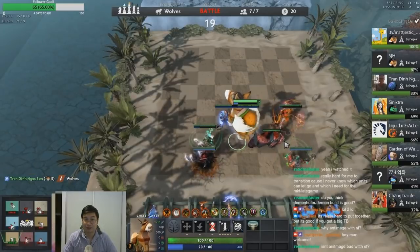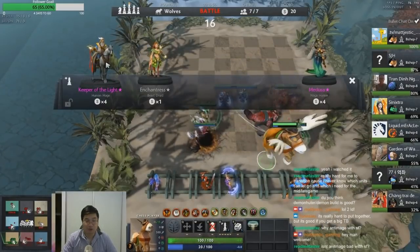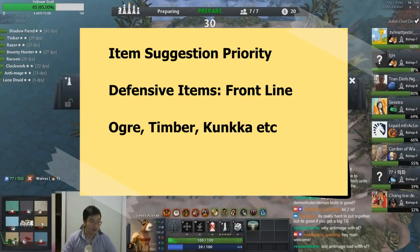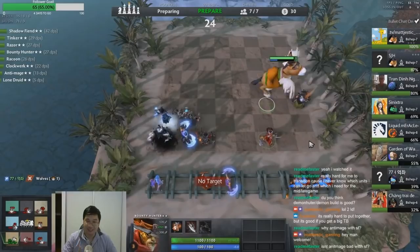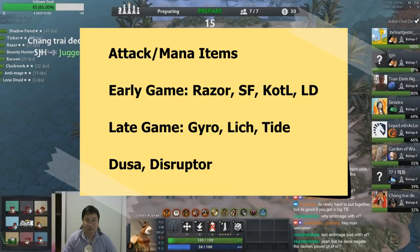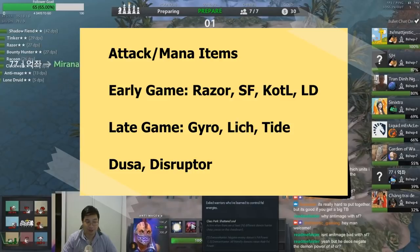Let's look at item priorities for mages. I tend to give defensive items to the Orc mages in the frontline — if I have a Timbersaw or Conqueror, I'll give those items to them as well. For attack and mana items, I separate it into early game and late game. For the early game, I give attack and mana generation items to Razor, Shadow Fiend, Keeper of the Light, and Lone Druid. For the late game, I give attack damage items to Gyrocopter, and mana generation to Lich, Tidehunter, Medusa, and Disruptor.